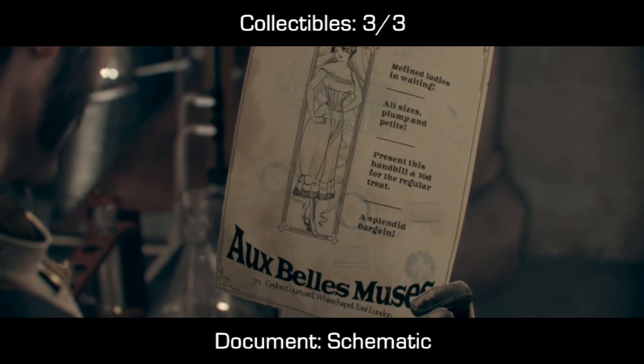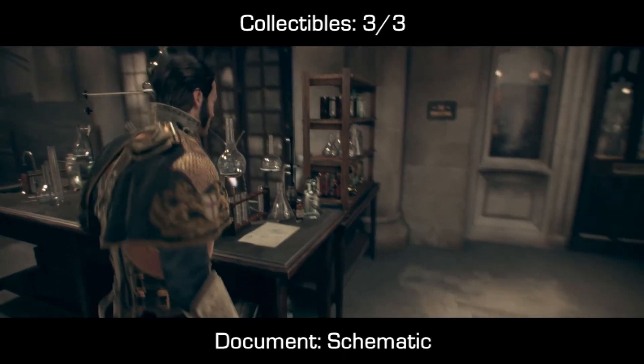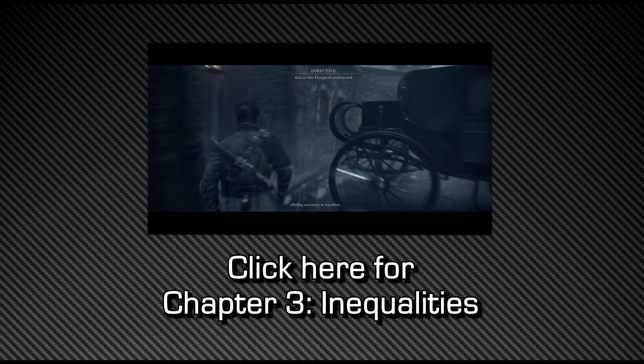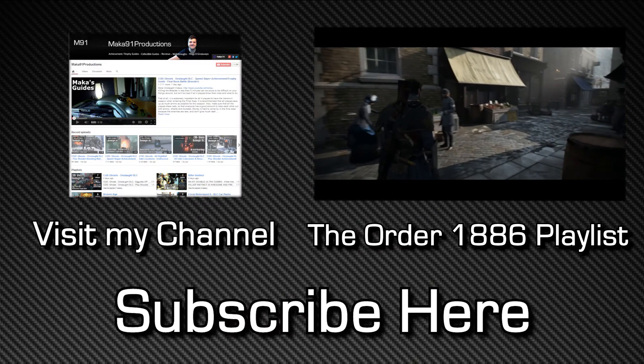On the back side of the schematic you should be able to see the old bad muse poster. A quick note: if you talk to Nikola Tesla too early it will start a cinematic and not let you continue. Feel free to click on screen to be taken to chapter 3, or comment, like, subscribe — see you next time, peace.